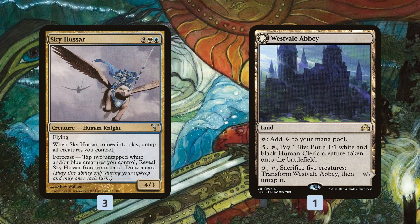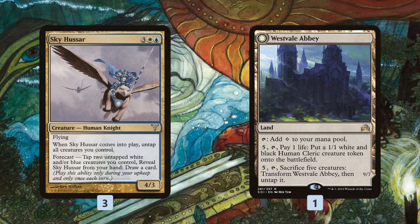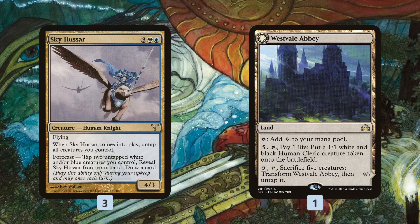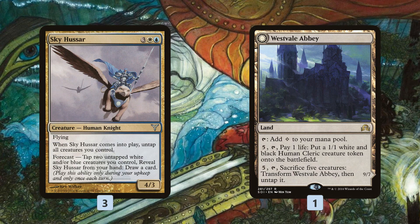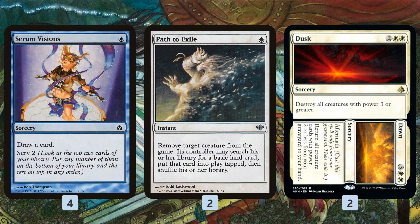We're just going to go wider than our opponent can possibly deal with. Westvale Abbey is the standard trick — only a one-of, but make a bunch of tokens and flip into Ormendahl. It's a little riskier in Modern thanks to Path to Exile, but against a red deck they just can't deal with an Ormendahl and it wins the game.